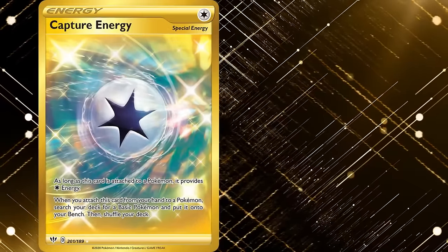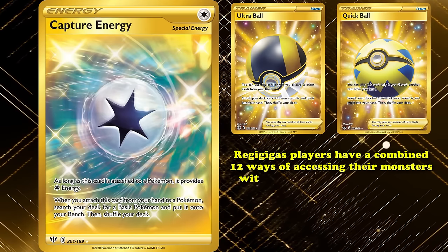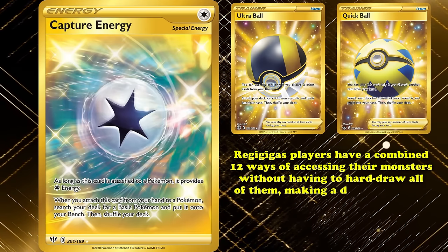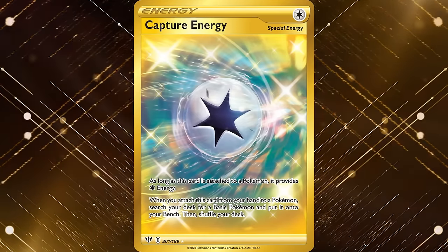By combining Capture Energy with Ultra Ball and Quick Ball — two other cards that let you search out more Regi cards — Regigigas players had 12 ways of accessing their monsters without hard-drawing all of them, making a deck that relies on having six individual monsters out at the same time rather consistent despite the seemingly inconsistent premise.